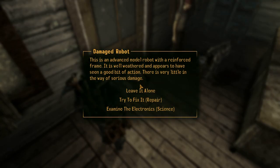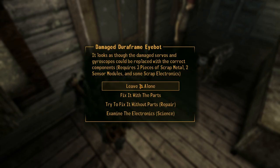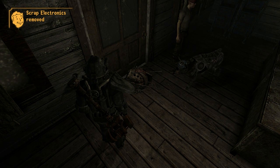Damaged robot. This is an advanced model robot with a reinforced frame. It is well weathered and appears to have seen a good bit of action. There is very little in the way of serious damage. So forget science — I'm going to try to fix it. Some servos and gyroscopes need to be recalibrated and replaced, but it looks as though the robot can be repaired. Repair 65 or higher. I think my repair is high enough. Let's try repair with the parts. It looks as though the damaged servos and gyroscopes could be replaced with the correct components. Requires three pieces of scrap metal, two sensor modules, and some scrap electronics, which I just so happen to have that exact amount in my inventory. Funny how that works. Fix it with the parts — oh, fade to black.